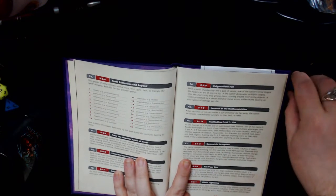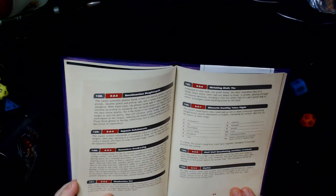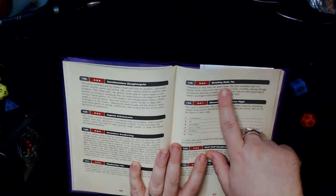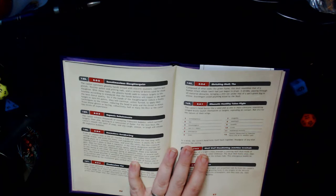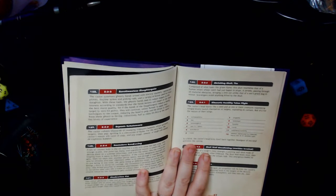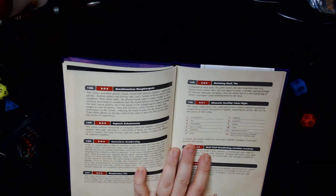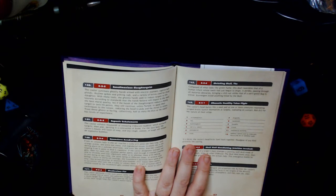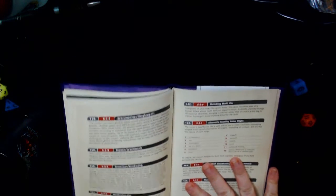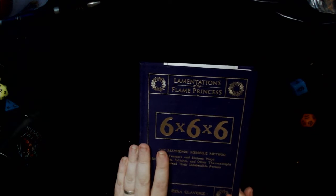5, 3, 6. Shrieking Skull. This is based on real legends, certainly here in Britain — I don't know if they have screaming skull legends in other places. Composed of what looks like green flame, the skull resembles that of a human infant whose teeth had just begun to erupt. It shrieks, passing through all material obstacles, ringing a chill not unlike that of a sun's grave dug in winter. Scavengers avoid anything killed by the skull. So that gives you some kind of ideas — these are all variations on Magic Missile in one big reference book table.